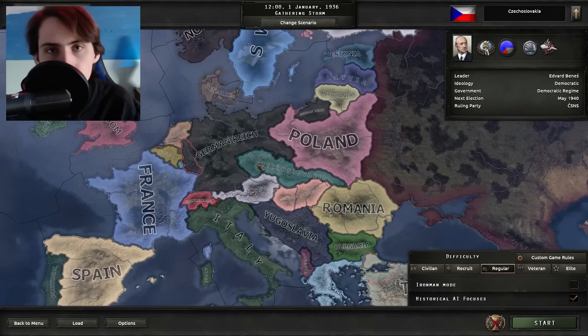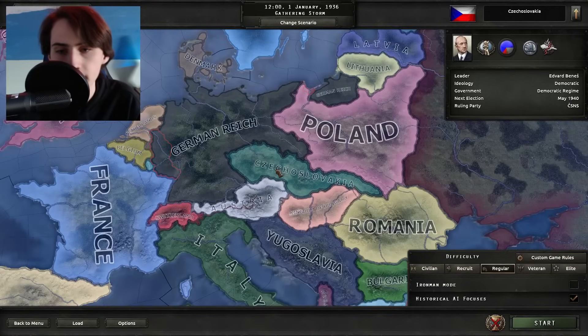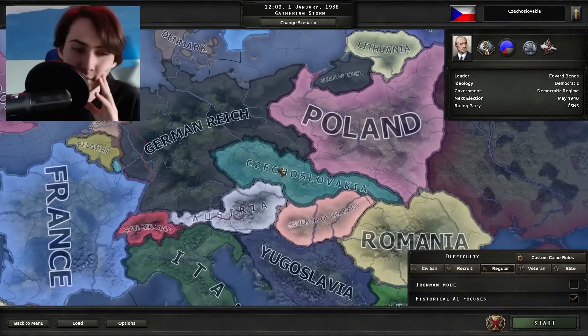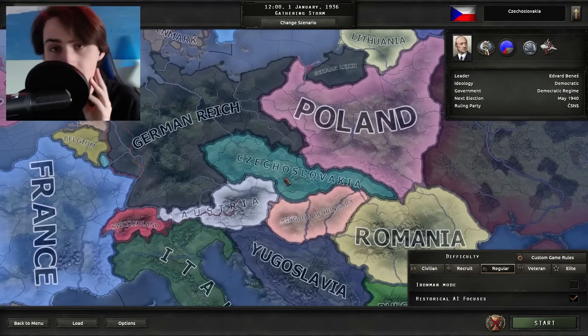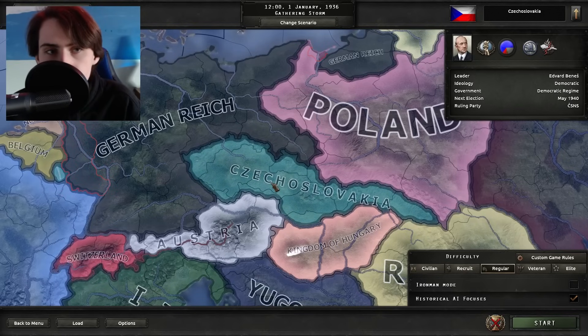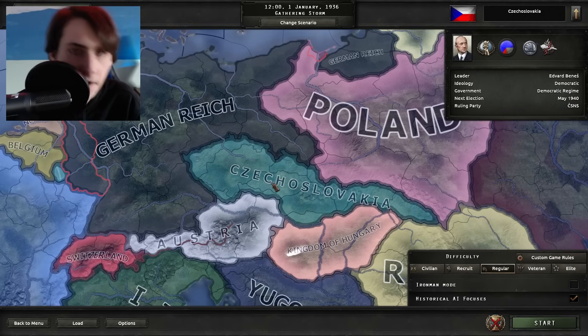Hello everybody, welcome back to Hearts of Iron 4. Today I want to see if I can defend Czechoslovakia at its weakest date, meaning all the Sudetenland will be taken and half of Slovakia — or as one of my favorite YouTubers would say, this would be Czechoslovakia after circumcision. Goofy side tangent out of the way, this is my fourth attempt trying this, but I think I'm onto a winner this time.